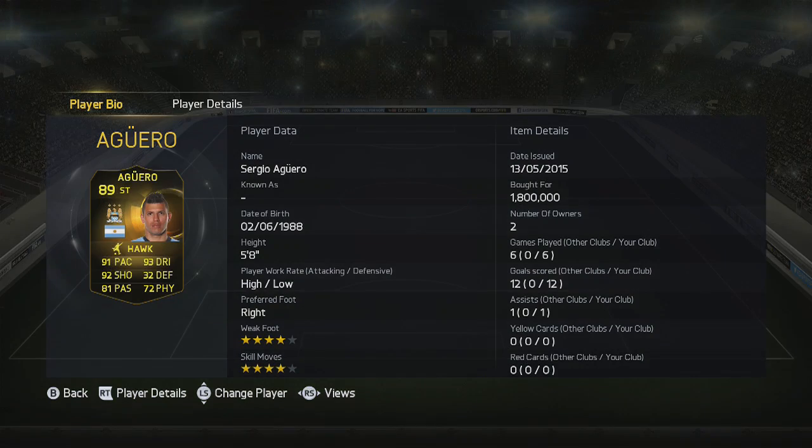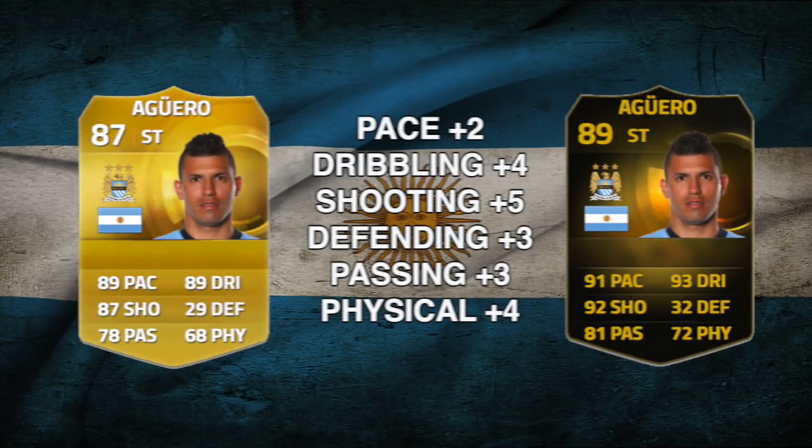Make sure you follow me on Twitter as well. Taking a look at him, you'll see he's 5'8", high attacking work rate, low defensive work rate, 4-star weak foot, 4-star skill moves, and he's right footed. Cost me his maximum on the market at 1.8 million. In 6 games, he brought 12 goals and 1 assist to the table.